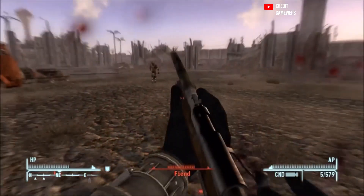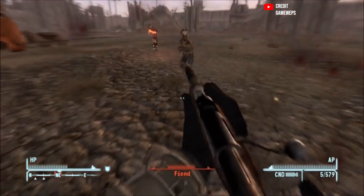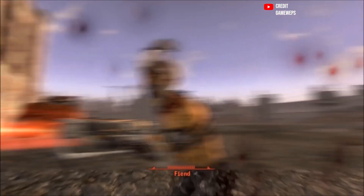Let's start off with the varmint rifle in Fallout New Vegas. I think it's appropriate. New Vegas drops you into the pool pretty quickly.